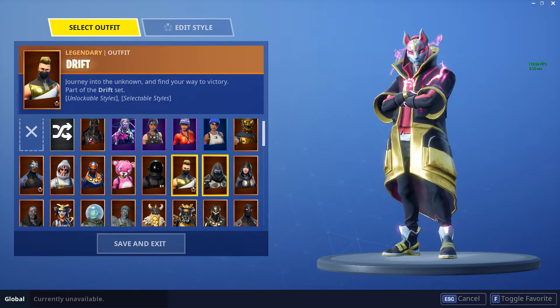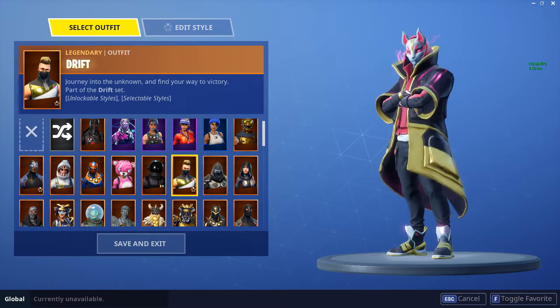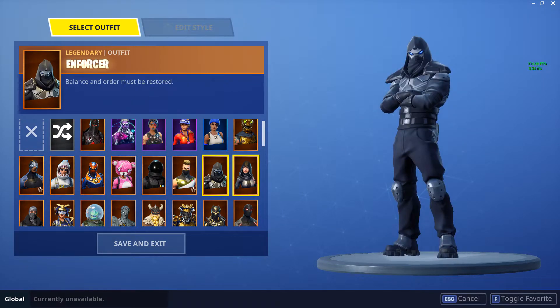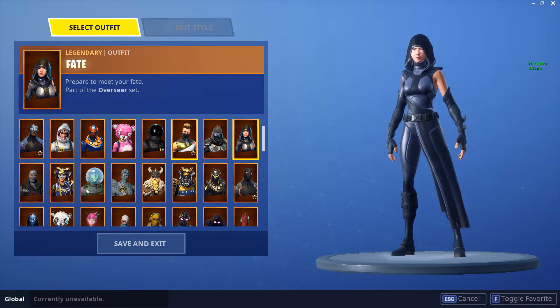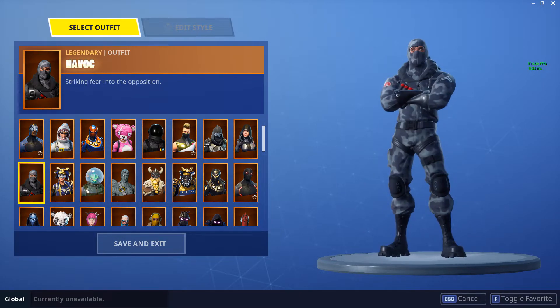Drift — an amazing skin that I absolutely love, but so overused. It's probably one of the best customizable skins that we have and I really like it a lot. The Enforcer — cool skin, but I haven't used it too often. You get it for completing seven weeks of challenges in Season Five. Fate — great skin, I absolutely love it, but I don't use it that often because I've been obsessed with using Sunstrider and the Galaxy skin.